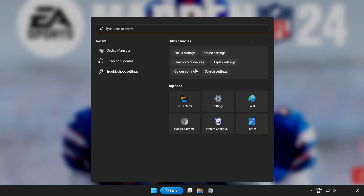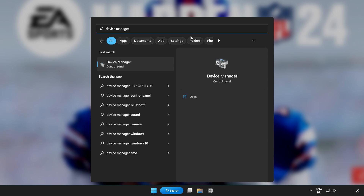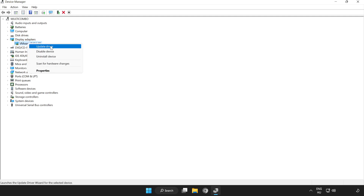Click the search bar and type Device Manager. Click Device Manager. Click Display Adapters. Select your display adapter, right click and click Update Driver.